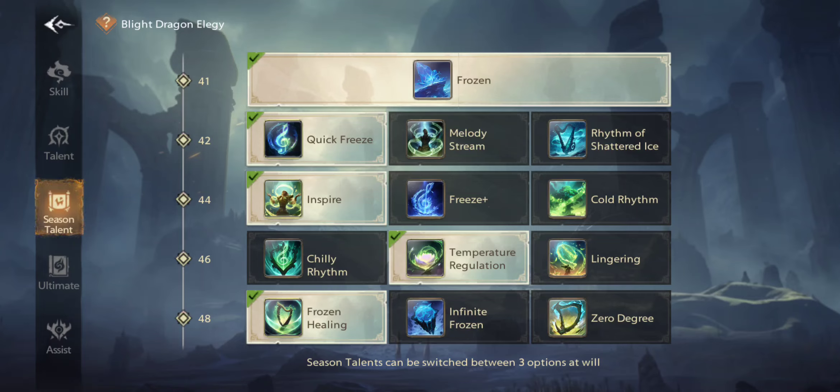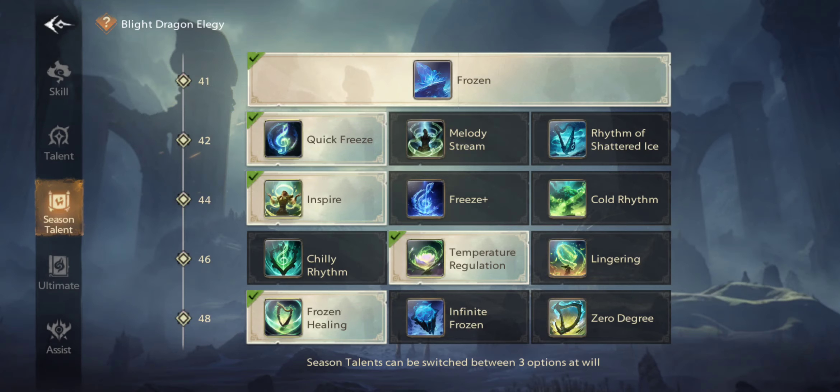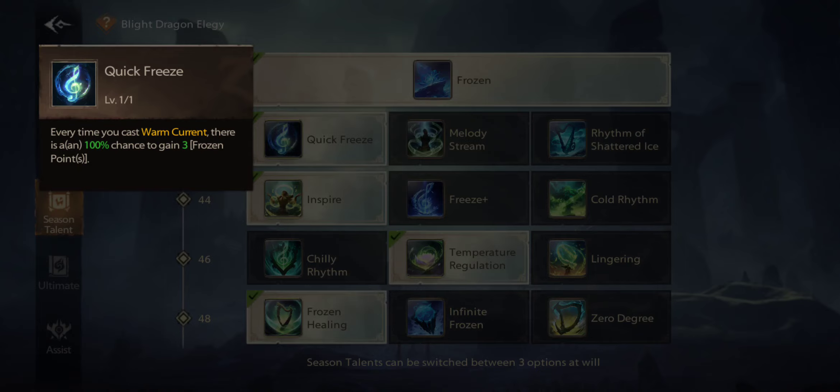I found waiting up to 100 not that useful, so I found this build much better. The first thing we are using here: every time we throw Warm Current there is a 100% chance to gain 3% frozen points. The frozen points work the same as the Incredible Stone energy we had earlier — that's what they mean by frozen points.